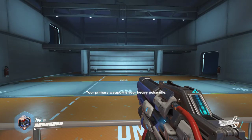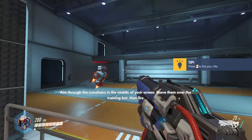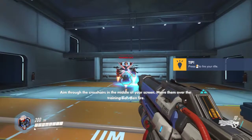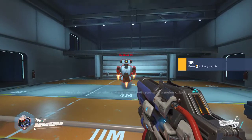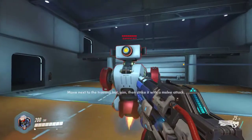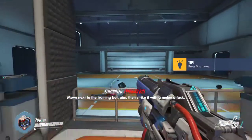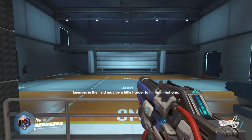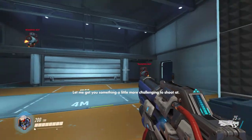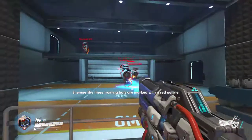Your primary weapon is your heavy pulse rifle. I'll get you something to shoot at — aim through the crosshairs in the middle of your screen and fire. Nicely done! You can also strike a target near you with a melee attack. Move next to the training bot, aim, then strike it. Enemies in the field may be a little harder to hit — let me get you something a little more challenging. Enemies like these training bots are marked with a red outfit.